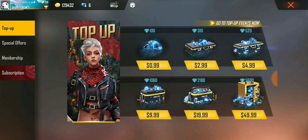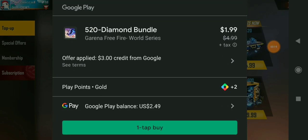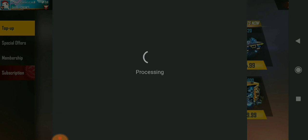I'm back in Free Fire. I exchanged my 200 Play Points for two dollars and received a three-dollar discount from Google officially, giving me a total of five dollars. Here you can see I'm pressing on the $4.99 option. My balance is $2.49 from Play Points and the five-dollar worth of diamonds is only costing me two dollars. I'm pressing 'One Tap Buy.' If you don't know how to remove tax on the US server, I'll leave a video link — you can remove the tax and purchase without paying it. The payment is processing and it was successful — I also earned two Play Points.